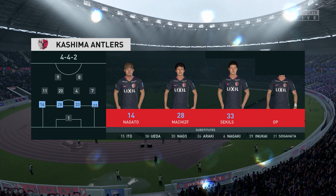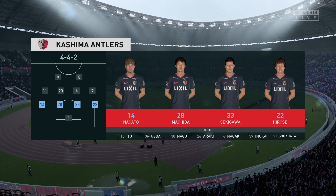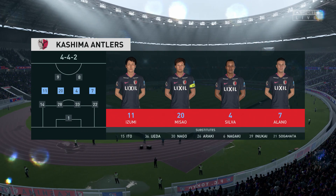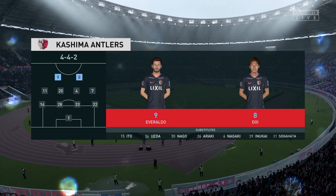This is the away team lineup — a four-four-two. Yeah, how it always used to be. Don't see it quite so often these days, but that's a classic formation and really capable of causing problems here today.